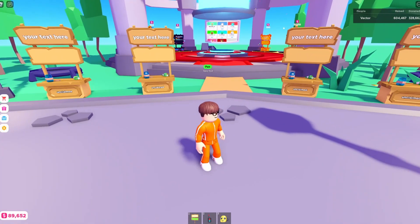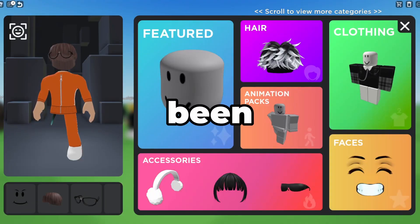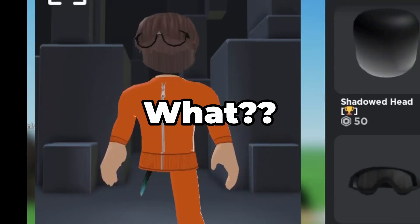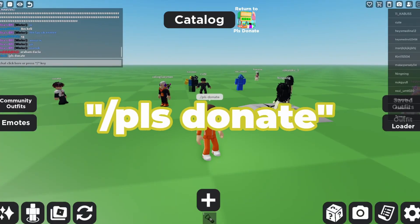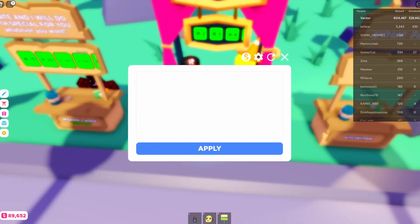To get the Catalog booth, type '/catalog' in Please Donate. After loading, you'll be teleported to another game where you can change your Roblox avatar. Once you're done changing your avatar, type '/Please Donate' in the chat and you'll be teleported back into Please Donate where you can equip the booth.